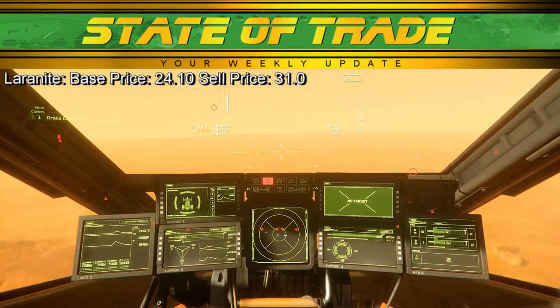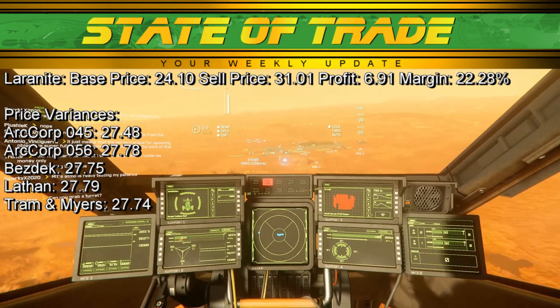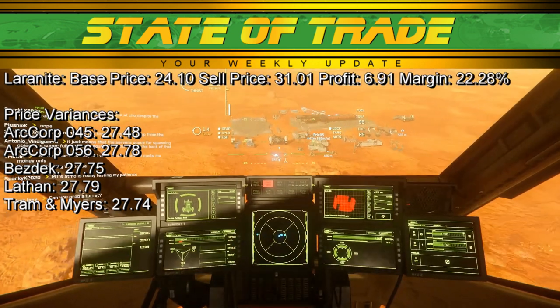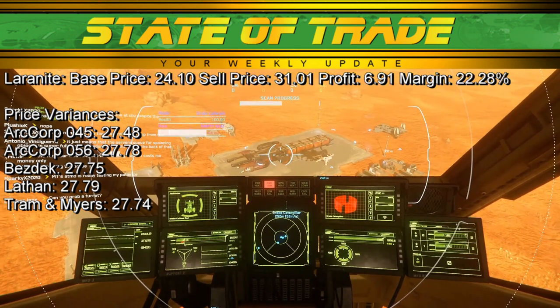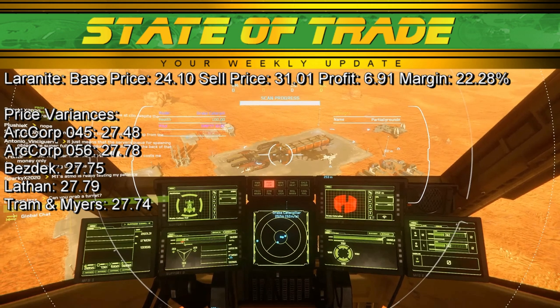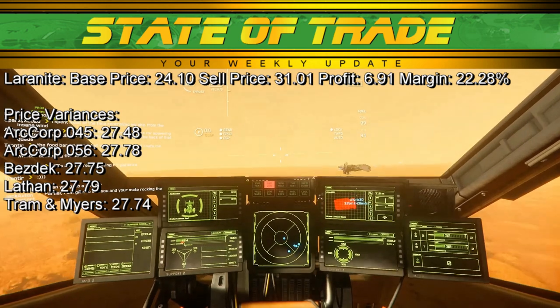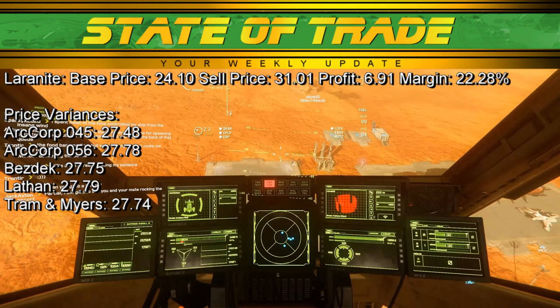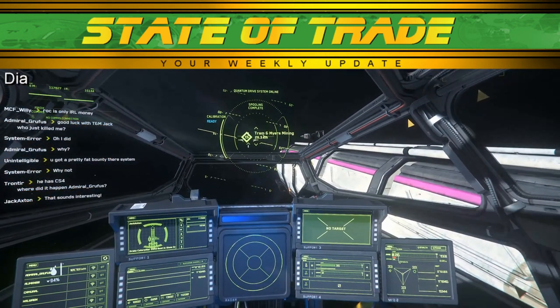The mineral market continued its usual surge last week. Laranite continues to see supply shortages and heavy surges in pricing as many traders refuse to seek alternative commodities. Laranite has a rarely seen base price of 24.10 and a sell price of 31.01. Around ArcCorp, ArcCorp 045 on Wallah reached 27.48 and ArcCorp 056 on Wallah saw 27.78. Around Hurston, Best Deck on Ariel rose to 27.75 and Lathan reached a similar 27.79. In Crusader, Tram and Myers had a price of 27.74. With supply hard to come by and profit margins lower than usual, it might be worth skipping Laranite for the time being.